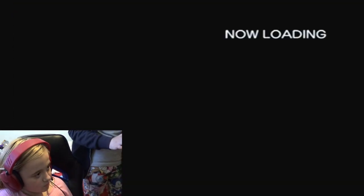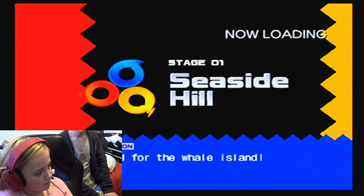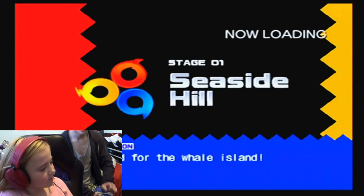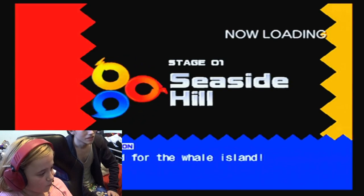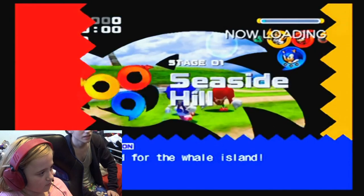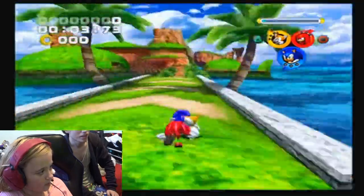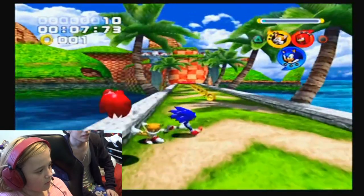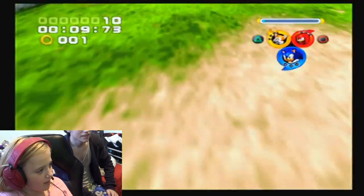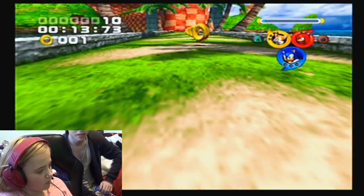There you go. Seaside Hill. So yeah, you move with the left analog stick and then — yeah, well okay, I'm confused. So yeah, just keep moving with the other one.